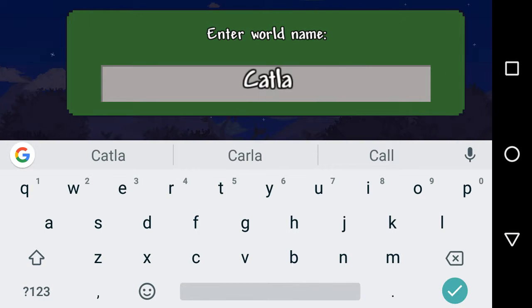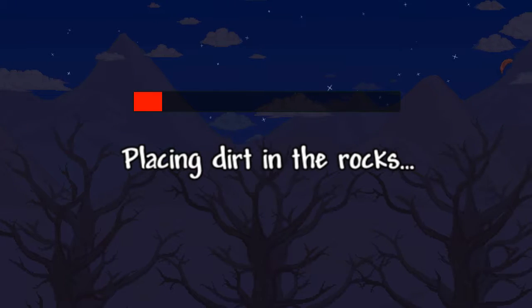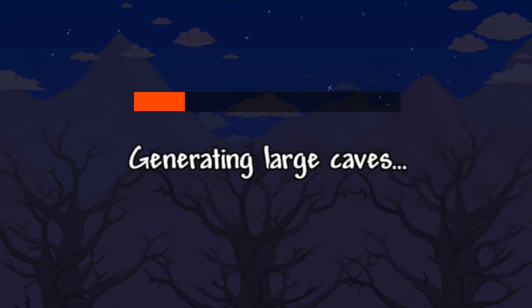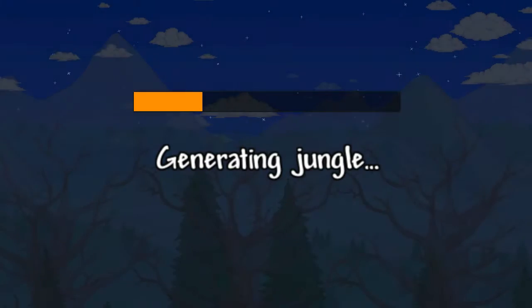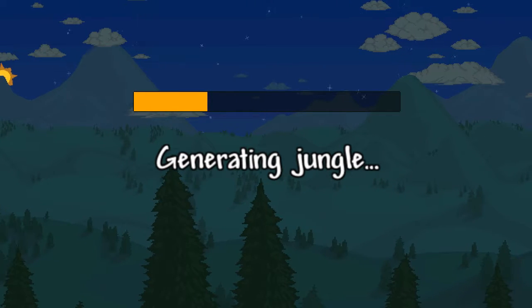Create world. Normal world. Cat Landia. I'm going to watch the generation — placing dirt and rocks, making random holes, generating large caves, generating jungle. It's going to be an interesting game to play.